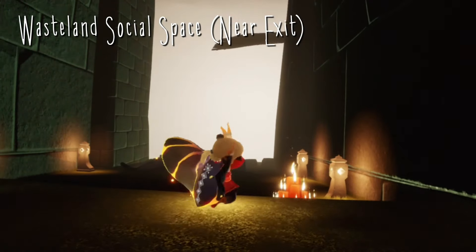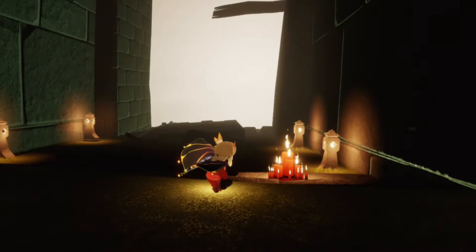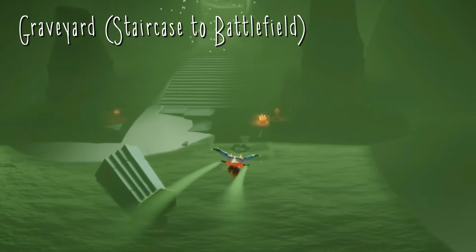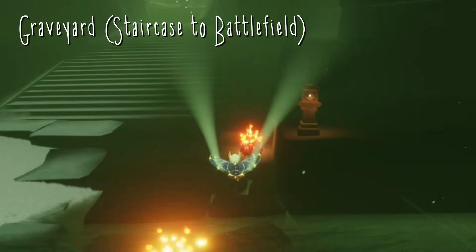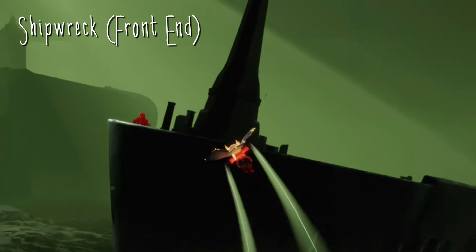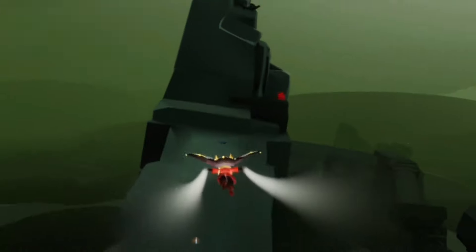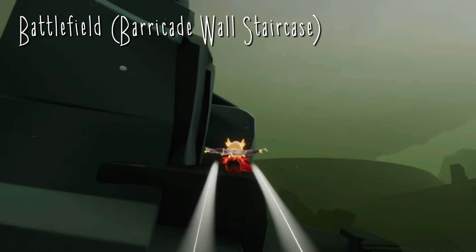For today's treasure candles in the Golden Wasteland, our first one is right here in the social space just before we fly down. Our next one can be found in the graveyard, all the way towards the end flying into the battlefield area. Our third one will be at the very front of the shipwreck. And our final one is in the battlefield area at the very top of the barricade wall.